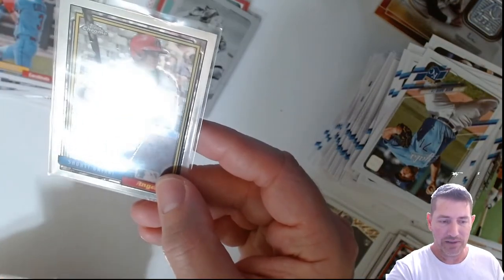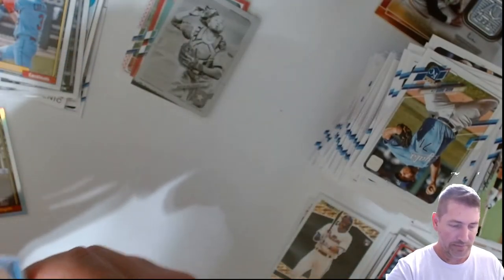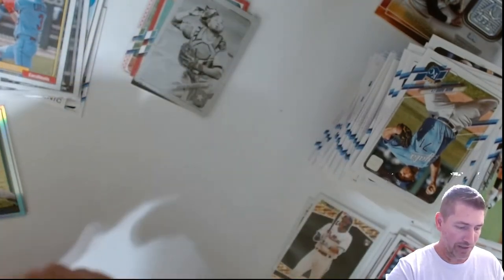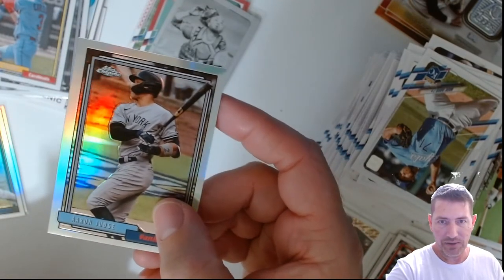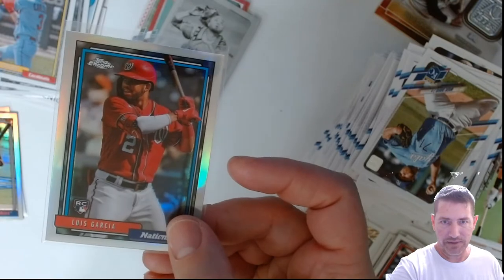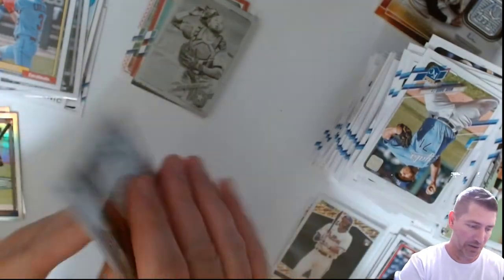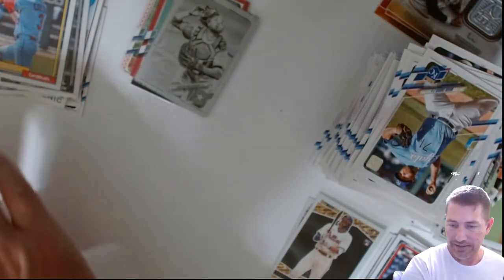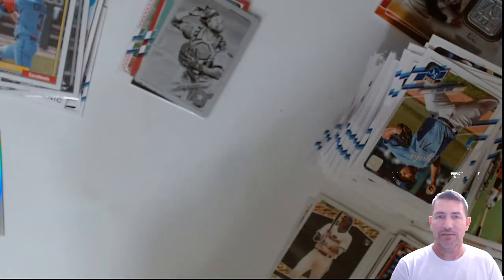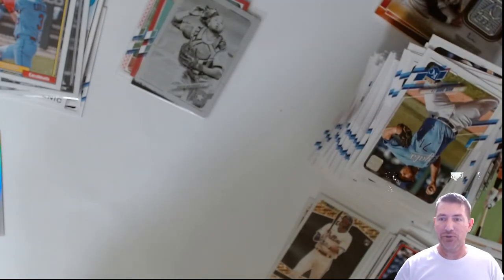We pulled the Topps Chrome ones — Clayton Kershaw, those are like one per blaster because I got four of them. Aaron Judge — that looks pretty good. And Luis Garcia rookie, Topps Chrome. I'd like to get these in Kelenic and India too; see if I can find them. They might not be going for too much on the secondary market. Alright guys, that's it! What do you think? Hobby box versus blaster — let me know how they've worked out for you.